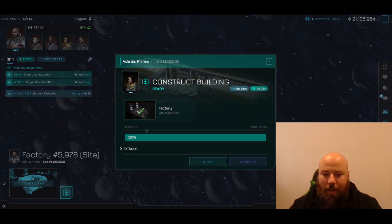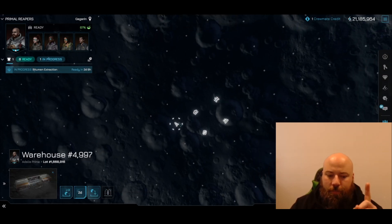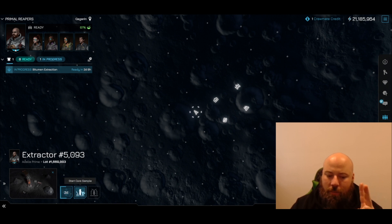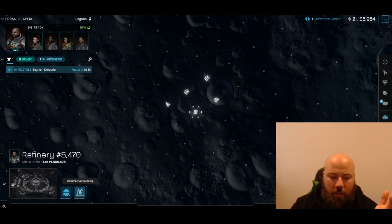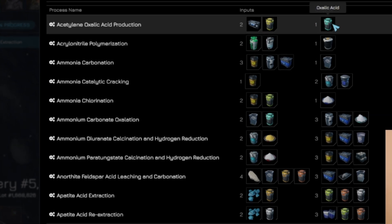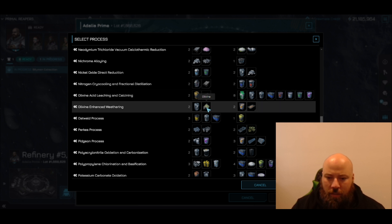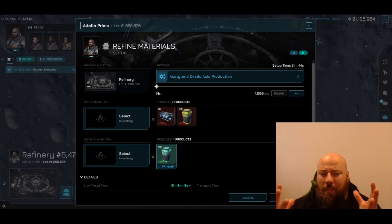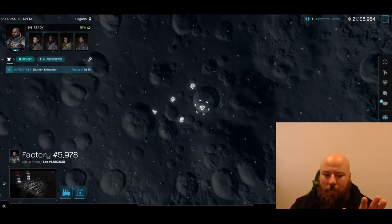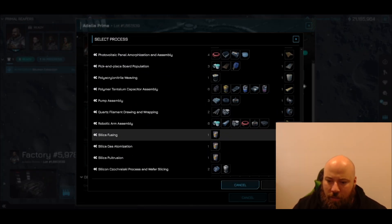Our factory is 100% complete as well — need to sign off on the completion. So we've got our warehouse which stores stuff, our extractor that extracts and does core samples. If I click refinery — let's figure out how it works... find material. Wow, this is a lot more complex than I thought. I thought it might have been the material you just harvested. I also don't know why I'm doing this — I don't know what I'm trying to do. Leave the refinery for now.